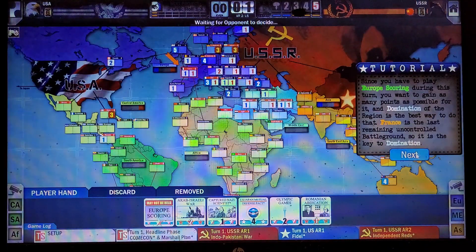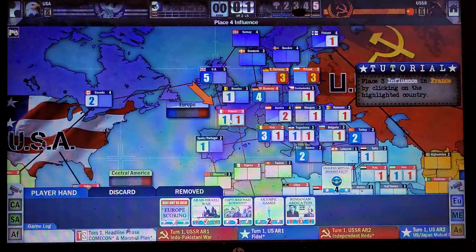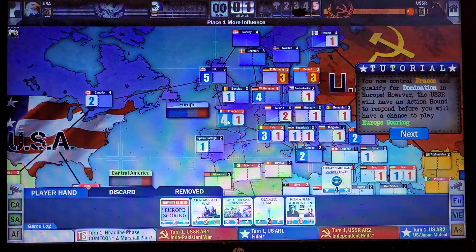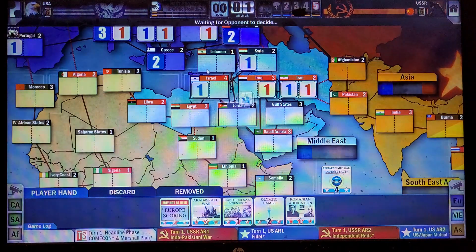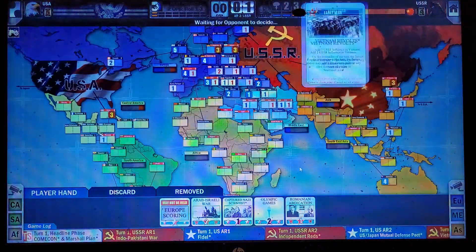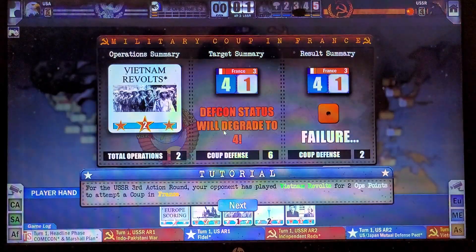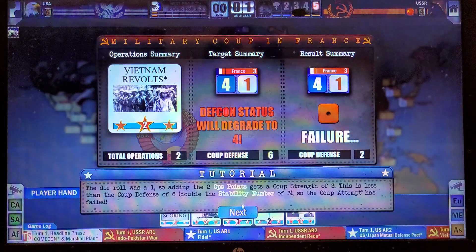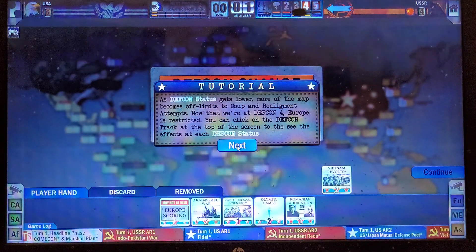There's no point playing the scoring card because we're breaking even. So we need to focus on what's going to help us out. We'll go play some influence in France — one, two, three. We still have one point left, so we'll go for that. Now we're going to do the scoring next turn. Hopefully we don't get screwed over. We're going to go for a coup attempt. They attempted in France — it didn't work. But they reduced DEFCON and they have more military operations under their belt now.